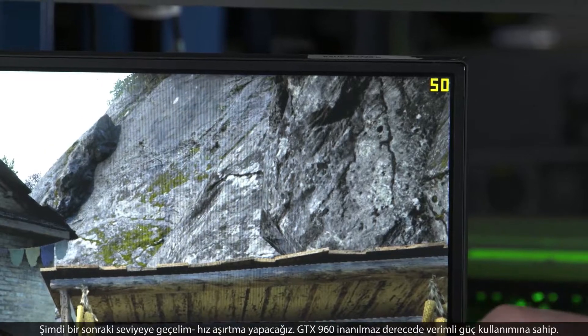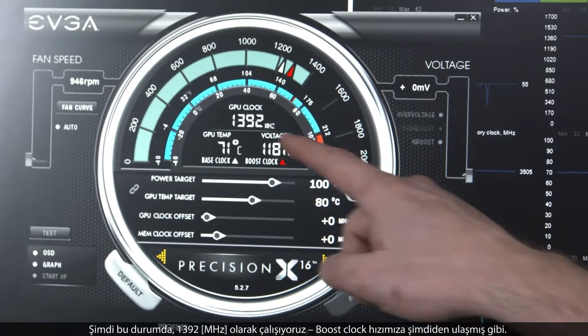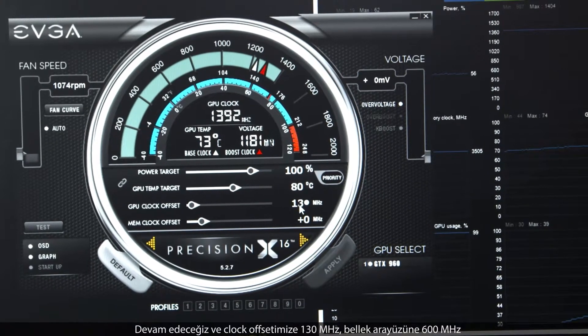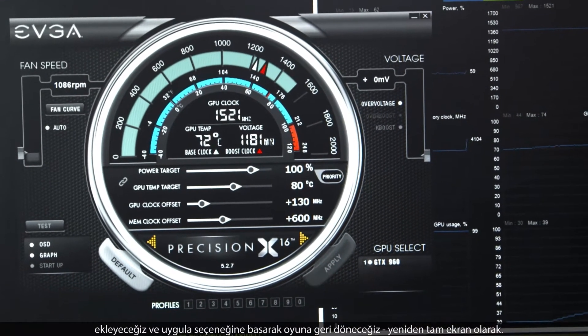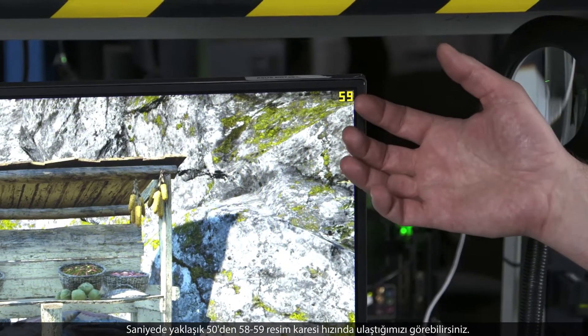So let's take it to the next level — we're going to overclock. The GTX 960 is incredibly power efficient, running at about 120 watts TDP, so there's plenty of power headroom to overclock. We're running at 1392, our boost clock already. We're going to add 130 megahertz to the GPU clock offset and 600 megahertz to the memory interface, hit apply, and come back to the game. You can see we've gone from about 50 up to about 58, 59 frames per second. It's really easy to take advantage of MFAA and the overclock ability.